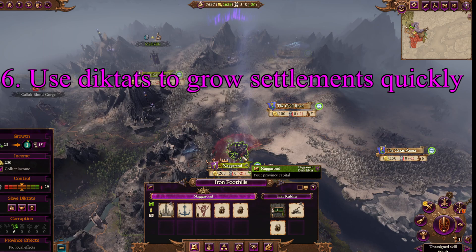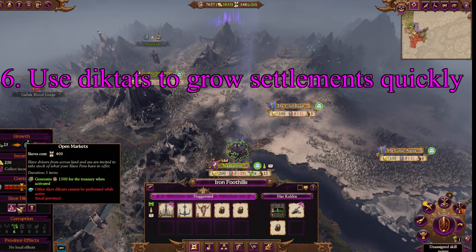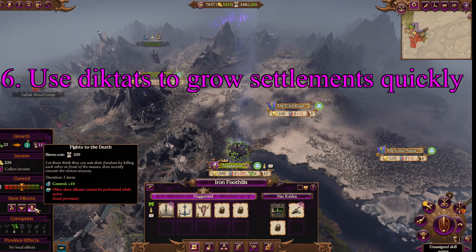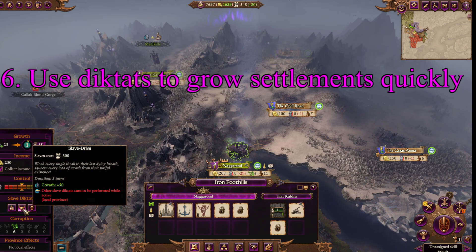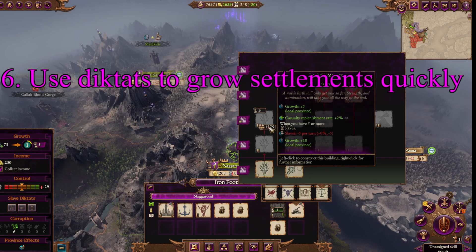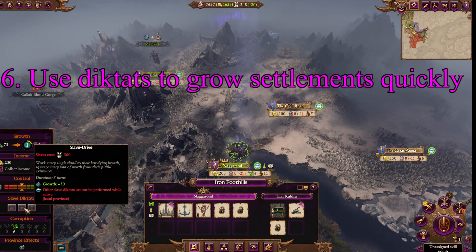Tip 6 — use Diktats to grow settlements quickly. If you remember how I talked about how their economy is run by slaves, it also applies to their Diktats — they use even more slaves. Dark Elves have access to various Diktats. The best one early on is Slave Drive, which will add a wonderful 50 growth on turn one or two or over multiple turns. It's almost guaranteed early on to allow you to have high-level settlements before anyone else can, especially if you back it up by using residences for faster growth as well. But really, the Diktat covers most of that. The downside is it uses lots of slaves, so don't throw it down everywhere.